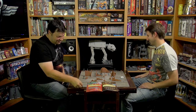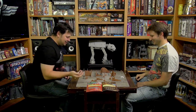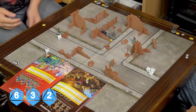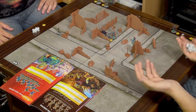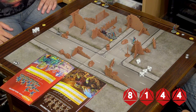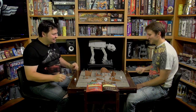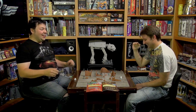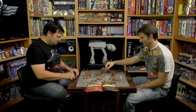Edwin spends a heroic point for another go — one success, but it's an exploding eight. The Martian defend on five plus survive — fails! The Martian grunt is dead. Edwin has killed him using the exploding eight. I've lost my outnumbering bonus before General Tor got to use it. Now Edwin gets his second activation.